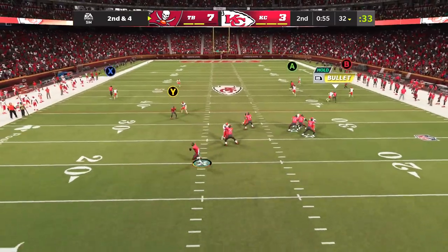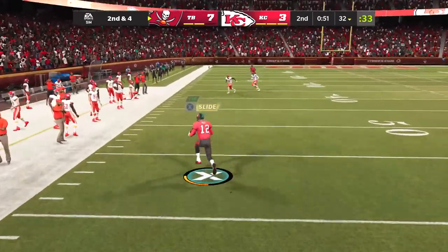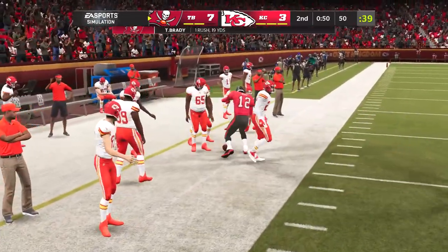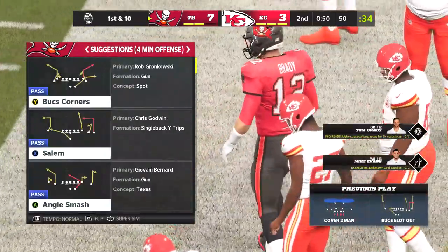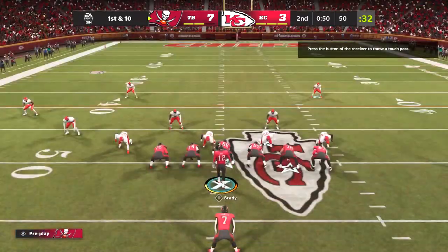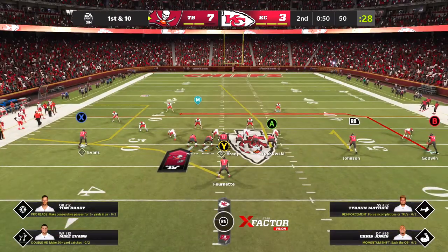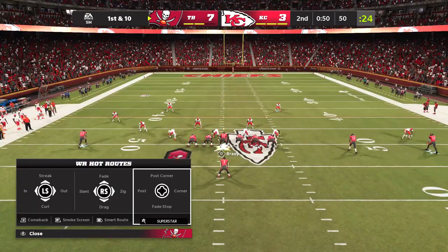Looking to throw again on second down, Brady buying time to his left. And he's going to be out of bounds right at midfield. He's certainly making his presence felt in both the pass and the run game. His first carry of the game right there — he'd hurt them with his arm, now he's showing he can run as well.